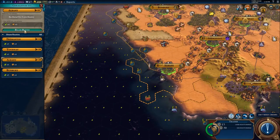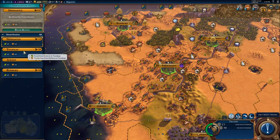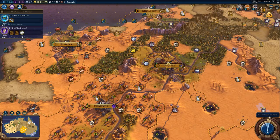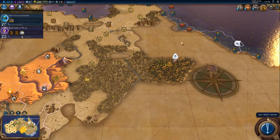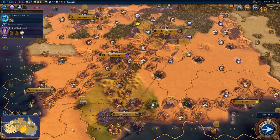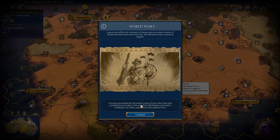Send that to Albany. I would like a road however. So go to Tudier and let's have a look around here. They still haven't settled all their cities - I should be far ahead technically. If this was a multiplayer game, I would be dominating - I have so much of the map. My cities are spaced out and my cities have so many great improvements. Okay, so the Great War afflicts the continent of Europe and our mother country of Britain has been thrown into the fray. We will send troops to lend our support. You may now initiate the AIF project in any of your cities - each contribution you make to the war effort will enhance your standing, earning you more gold per turn.